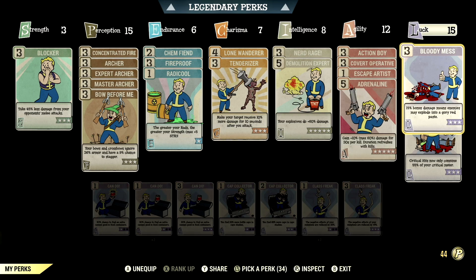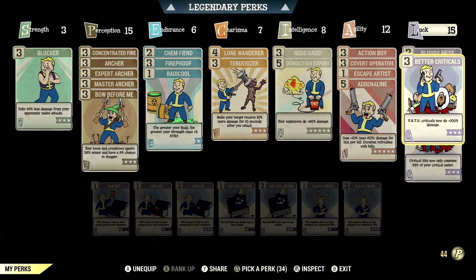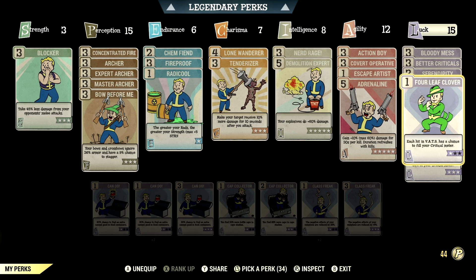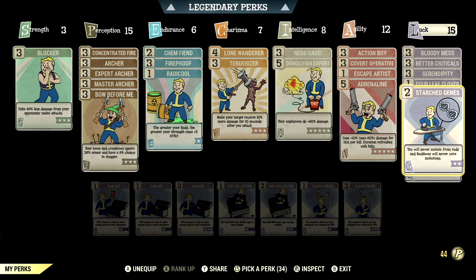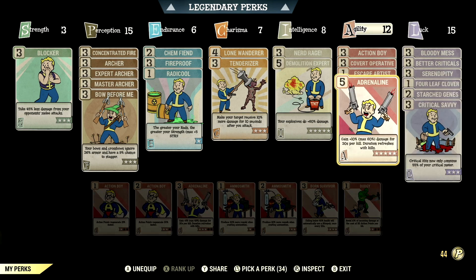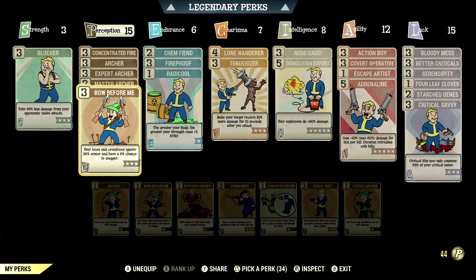Over in Luck, we have 15, with Bloody Mess maxed out — 15% bonus damage means enemies may explode in a glorious red paste. We have Better Criticals maxed out — VATS criticals now do plus 100% damage. We have Serendipity maxed out — while below 30% health, gain a 45% chance to avoid damage, no power armor. We have 4 Leaf Clover at 1 star — each hit in VATS has an excellent chance to fill your critical meter. We have Starched Genes maxed out — you'll never mutate from rads and RadAway will never cure your mutations. And we have Critical Savvy maxed out — critical hits now only consume 55% of your critical meter.